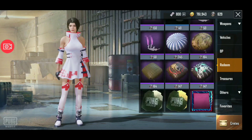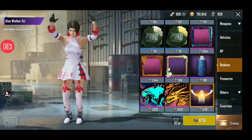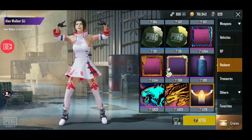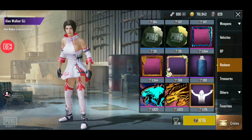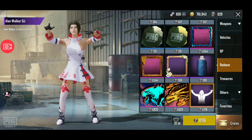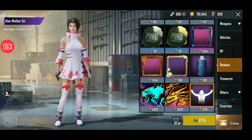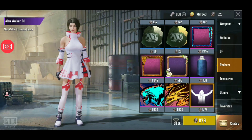You will see an emote — this is the Alan Walker DJ Emote, and this emote is getting free. There are so many emotes you can take. It costs 1176 Silver Fragments, which is very good. And if you want to buy it in UC, you will need 840 UC. So you don't need to spend that much — we are getting silver fragments so we can easily get them.